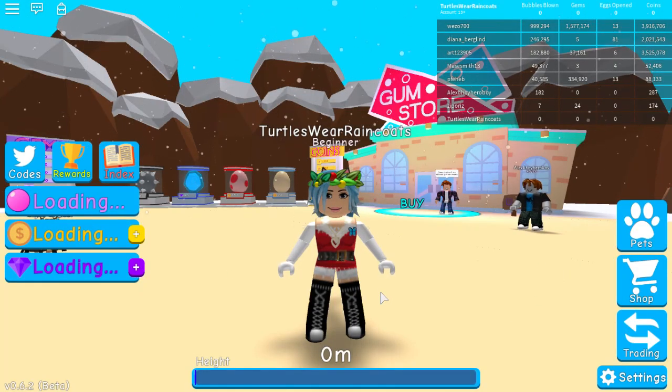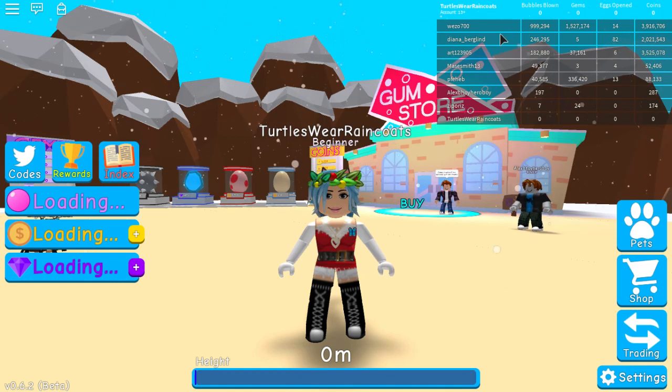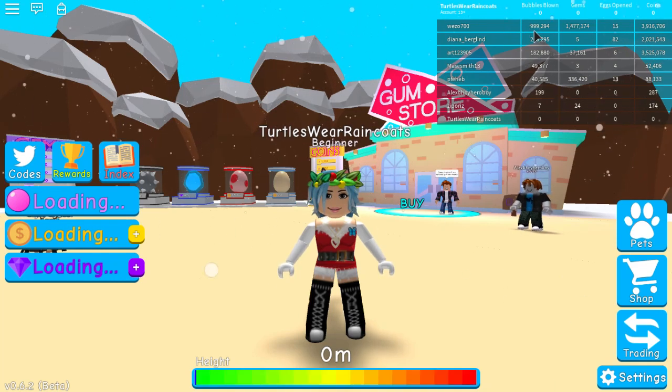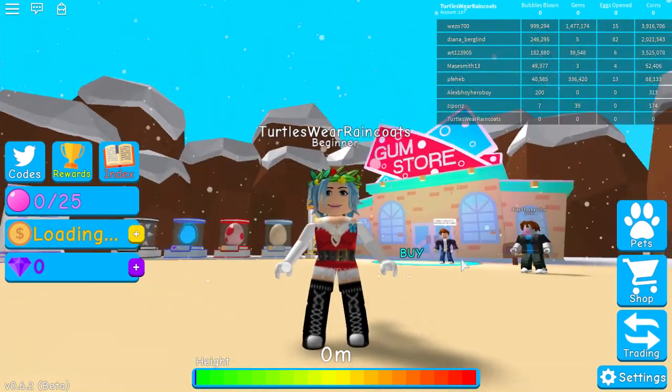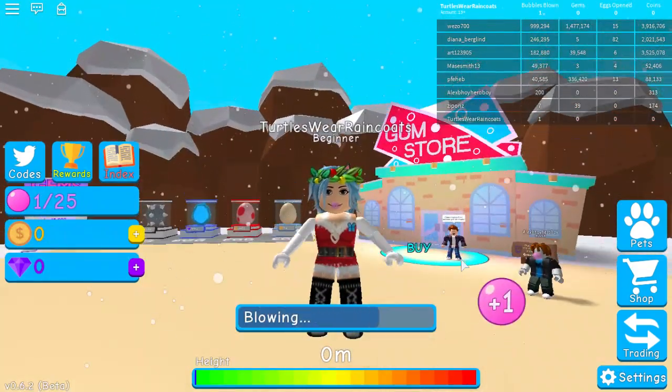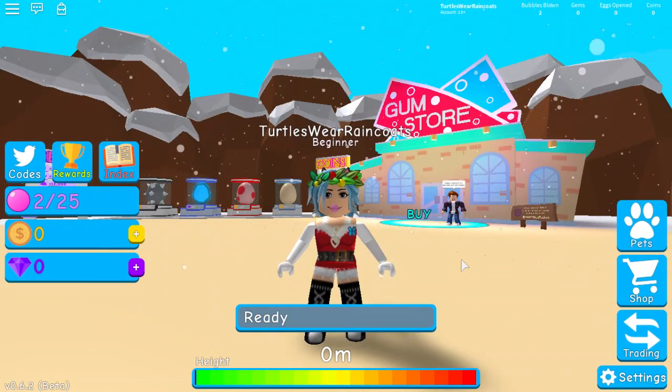Hey guys, welcome to the channel! Today we're playing Bubblegum Simulator and we're starting from scratch. Look at this — we have zero bubbles blown, zero gems, zero eggs, and zero coins. Meanwhile, this person has 994,294 bubbles blown. We have a long way to go, so let's get started. I'm already blowing bubbles — this is so cool!